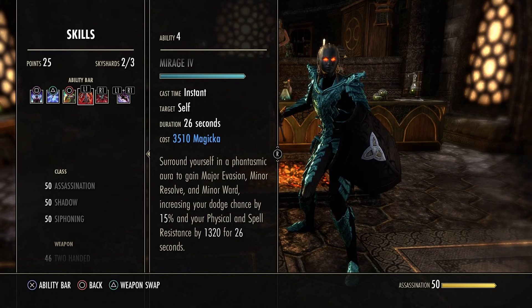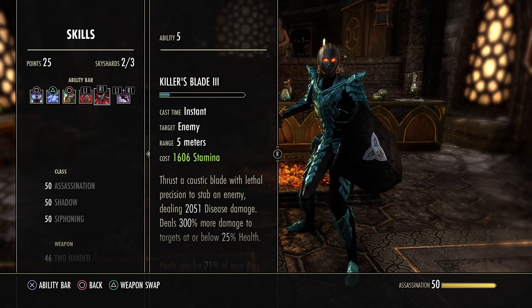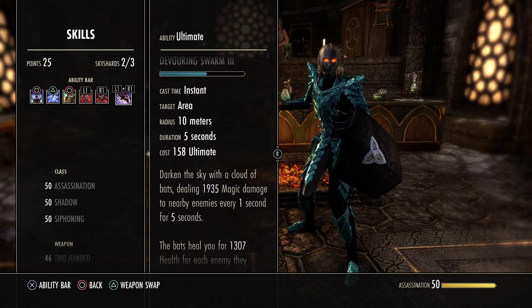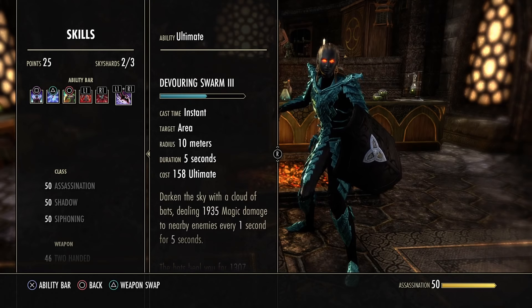Mirage gives Major Evasion on a tank build — insane — and a bit more resistance. That's your finisher: Incapacitating Strike deals 300% more damage under 25% health. Delivering Swarm heals you up when you are attacked by many enemies, dealing 1900 magic damage every second.